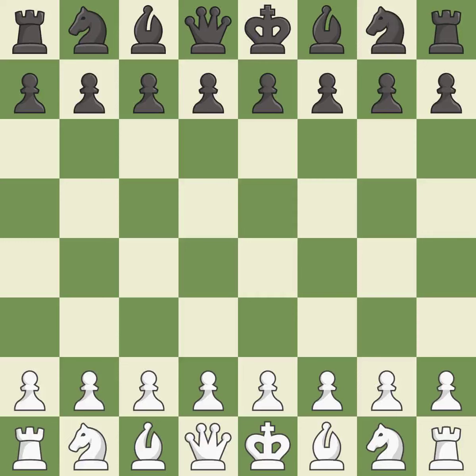Queen's Gambit declined, Catalan opening. Balanced — neither player ever had an advantage. That game was pretty competitive. Both players had an amazing opening. That was an incredible middle game by both players.